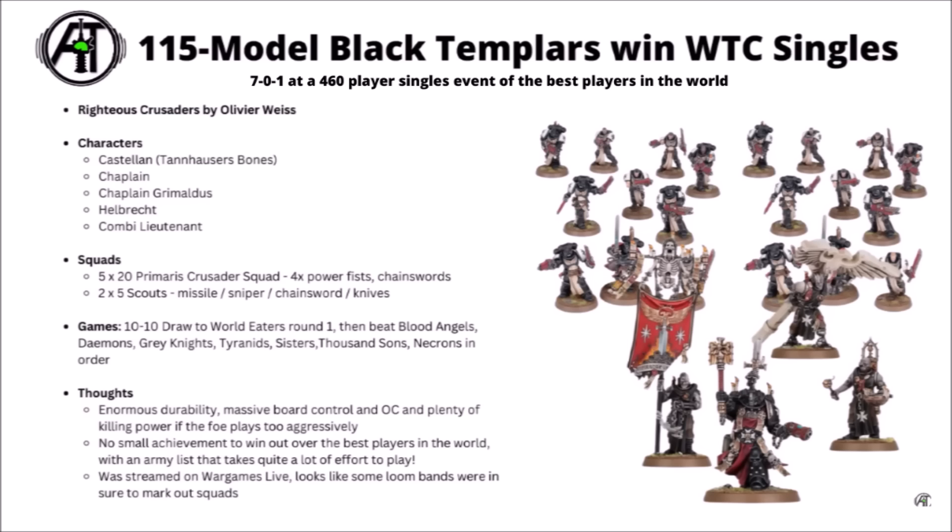Beyond that, there are 2 units of 5 Scouts for more board control in the mid-board, armed with missiles, snipers, chainswords, and knives. Then a whole bunch of characters: a combi-lieutenant for lone operative tricks and a damage buff; a Castellan with Housecarl Bones for the 5+ feel-no-pain — likely working with High Marshal Helbrecht to make one crusader squad into a ridiculously powerful melee powerhouse. There's also a regular Chaplain for plus one to wound making chainswords far better against tough stuff, and Chaplain Grimaldus giving his unit a 5+ feel-no-pain that can flex into advance and charge when needed. Overall a terrifying force, but one requiring serious discipline to play properly with 115 models and loads of dice to roll.